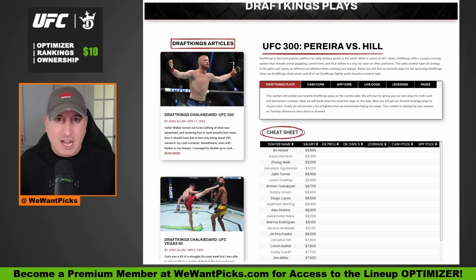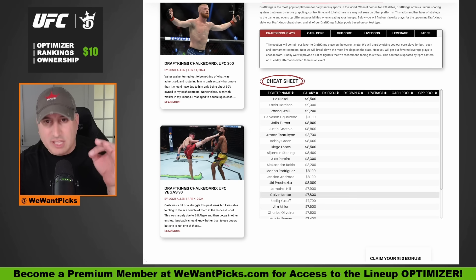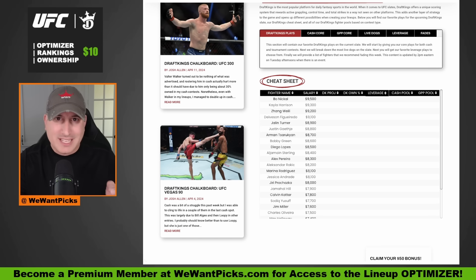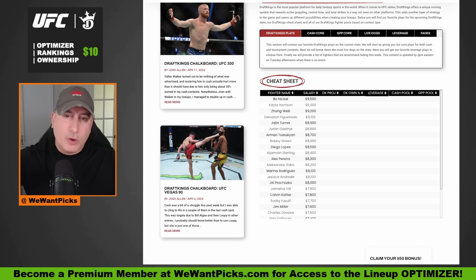We have the best ownership projections in the game, and they are preloaded into the DraftKings optimizer after the weigh-ins for every single event. You can unlock this optimizer, those ownership projections, our rankings, and the cheat sheet. All of this is available right now with one click. Just go to wewantpicks.com, click become a member at the top. It is only $10 a month — not $10 an event.